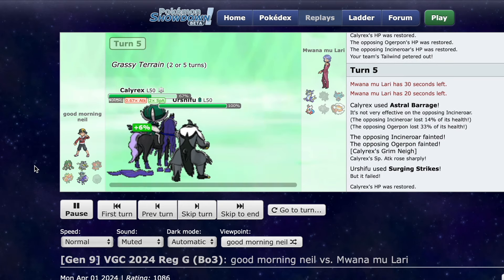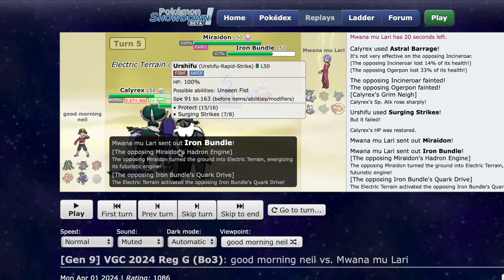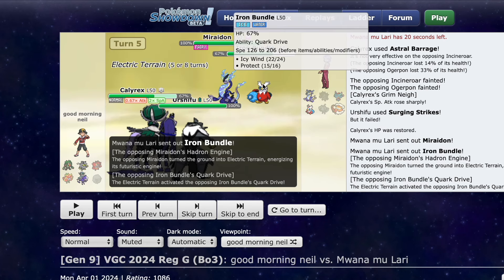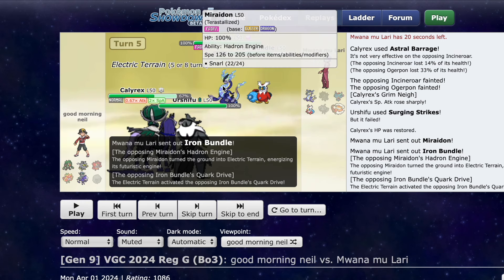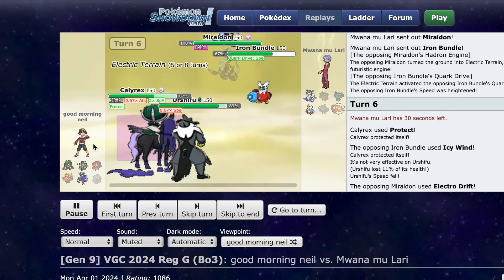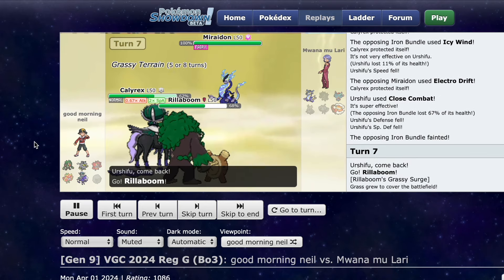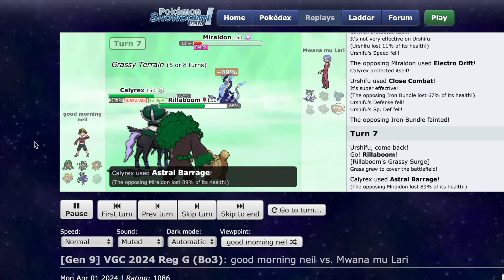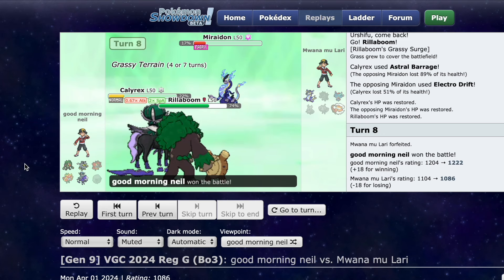At this point my opponent can get into Miraidon, but they can't really win. Calyrex plus Rillaboom already wins the game, so Urshifu should never swap into Rillaboom. What I should do is Protect and then Close Combat the Bundle, because that would pretty much guarantee the game with Rillaboom. I also put Protect on the Trick set because I felt like I would use Trick a lot more. But yeah, at this point I just go into Rillaboom to turn off the terrain, and Calyrex — after losing its item — still sweeps. This Pokemon is busted.